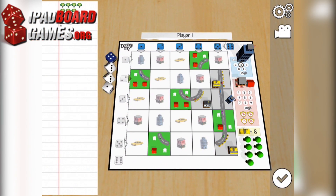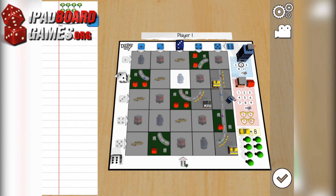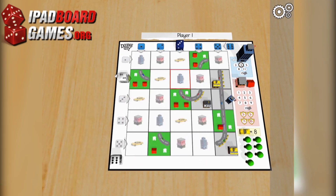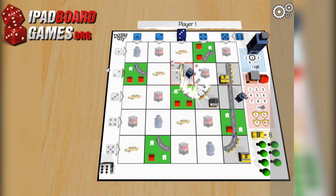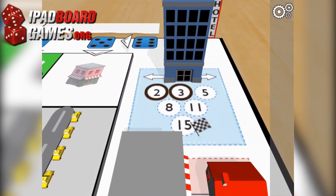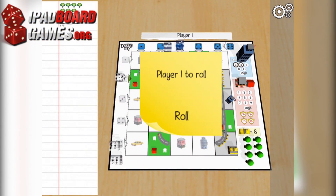A given player can only score a five-point hotel once. There are one-time-only bonuses for scoring three, five, seven, and ten-point retail stores that only one player receives. Taxi stands score four points when they are connected to at least one other taxi stand. Unlike other scoring opportunities, this can happen whenever they are connected during gameplay.